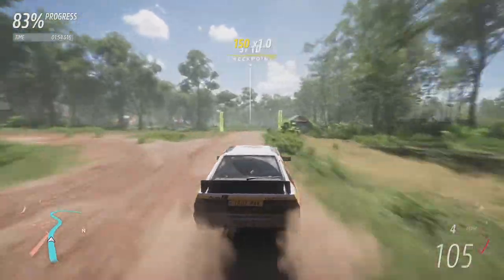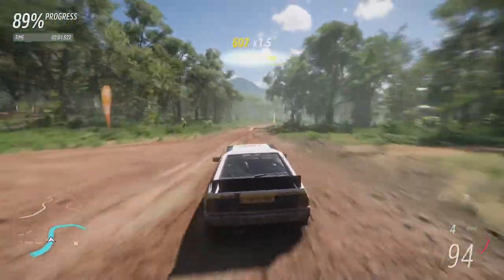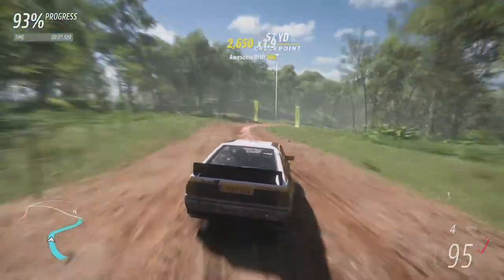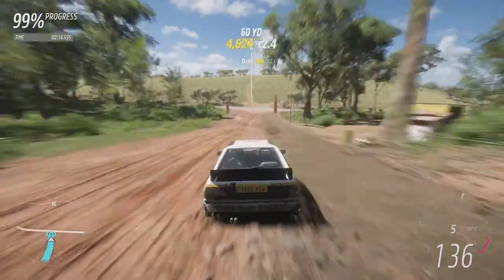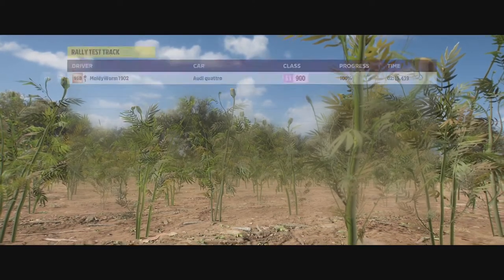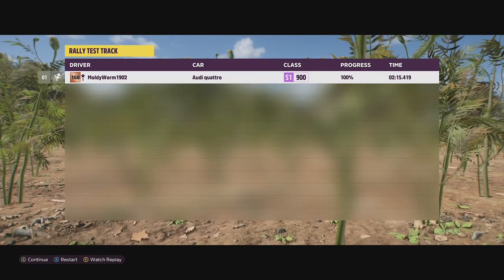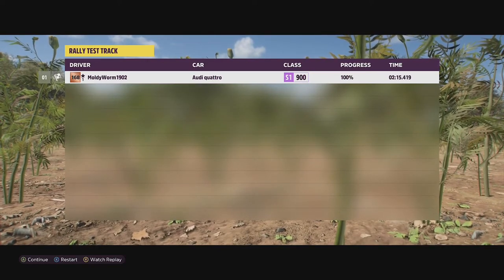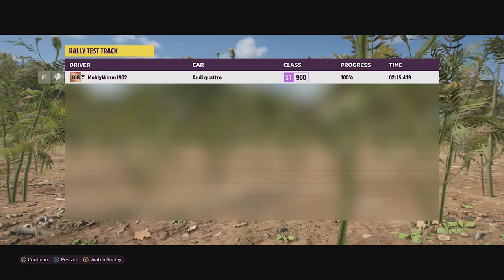I do have anti-lock brakes turned off and manual gear shifting — no clutch, just manual, B to go up and A to go down. I prefer manual gears as it makes something like this a lot easier because the automatic gearbox can be a little bit annoying. There we go, that is the finish line — off into the cornfields. The time was two minutes 15.419. It was not a very clean lap, but that is going to be our benchmark time in the Audi Quattro. I'm going to go get another car now which I'm going to build with you guys.